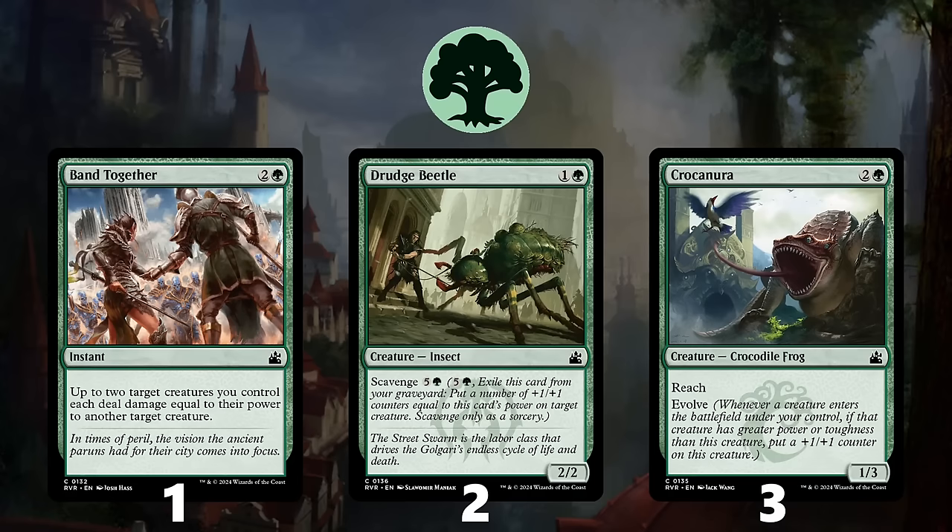Coming in at number 3 is Crocanura. While a 3-mana 1/3 isn't a great rate, a 3-mana 2/4 with reach is reasonable, and once it becomes a 3/5, you're very happy to have this Crocodile Frog.